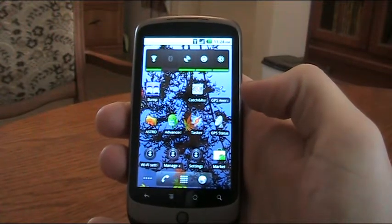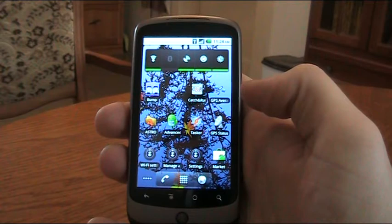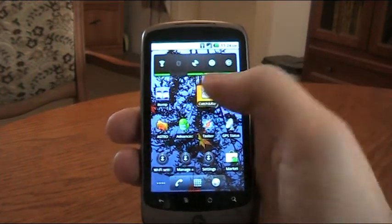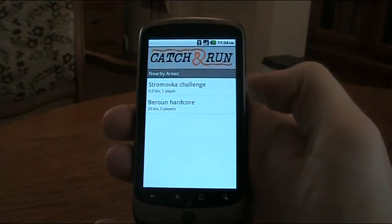Welcome to the test of the Catch and Run prototype. The first task is to launch the Catch and Run application. Next, select the nearest area and the game will start.